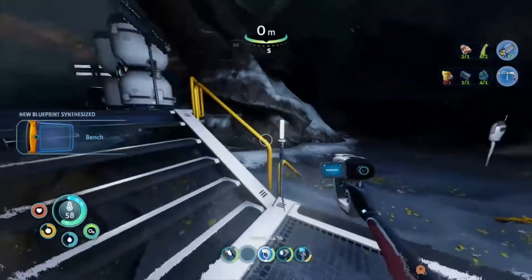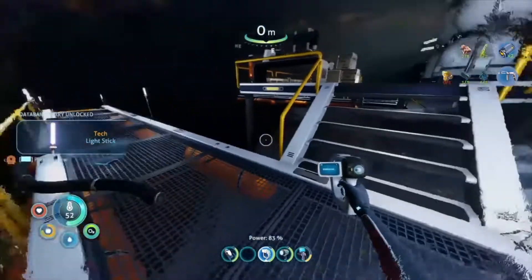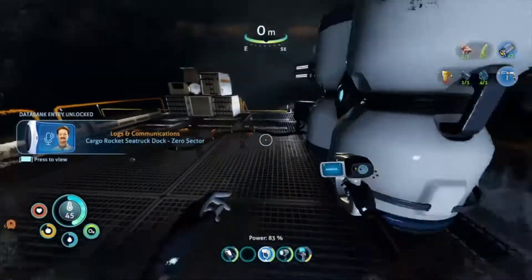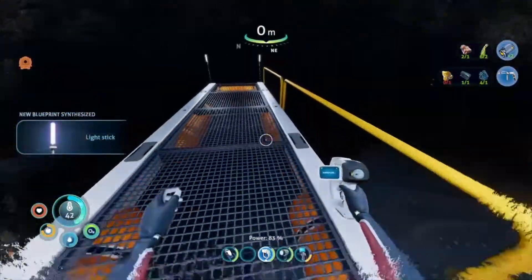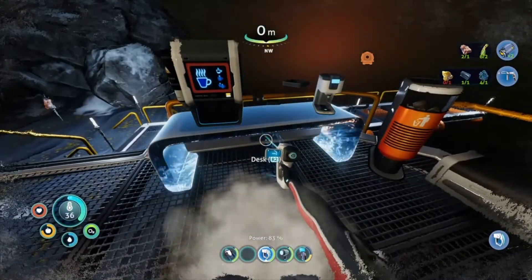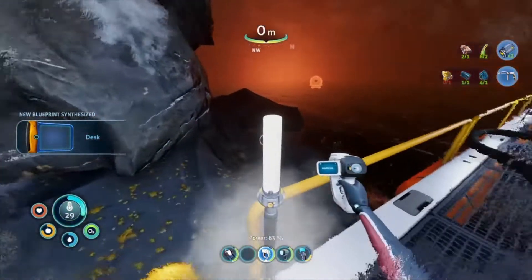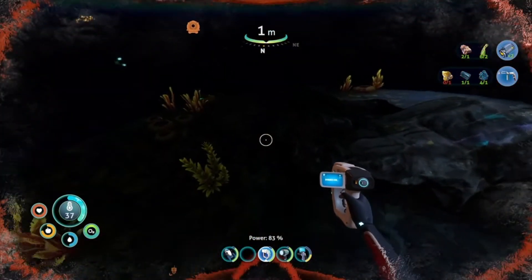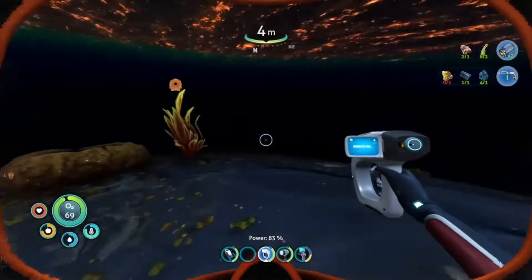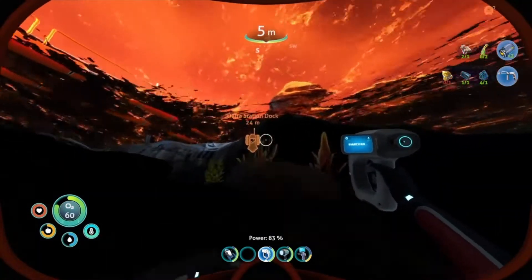Let me scan these — oh, light stick fragment, I only needed one. There's a PDA here! And another sea truck fragment — that's the vehicle in this game. I'm apparently freezing. I need to find a thermal vent to warm up. The water is actually warmer here so I'll go in. I'll find a thermal vent right around here. My temperature is good now. I need to be careful not to wander around because I don't know where I can warm up.